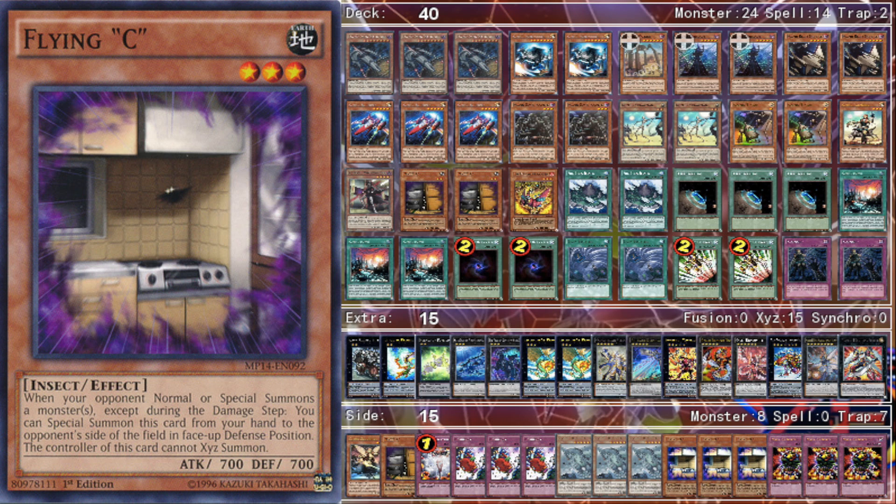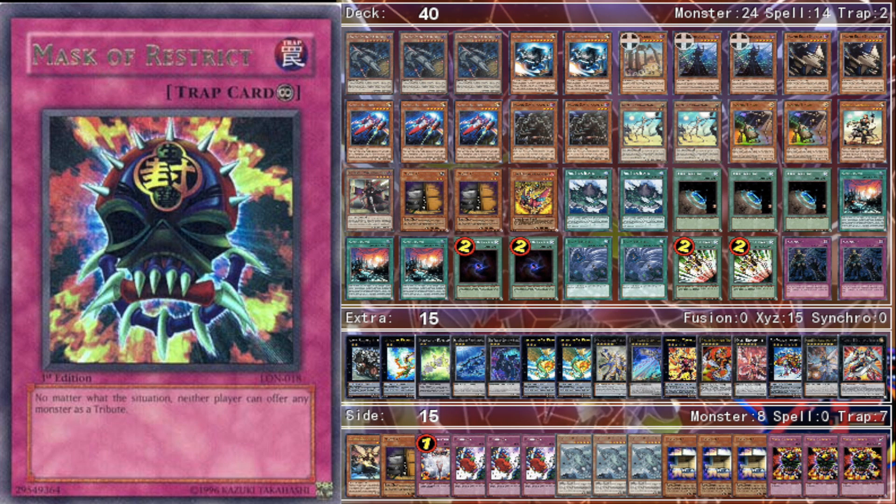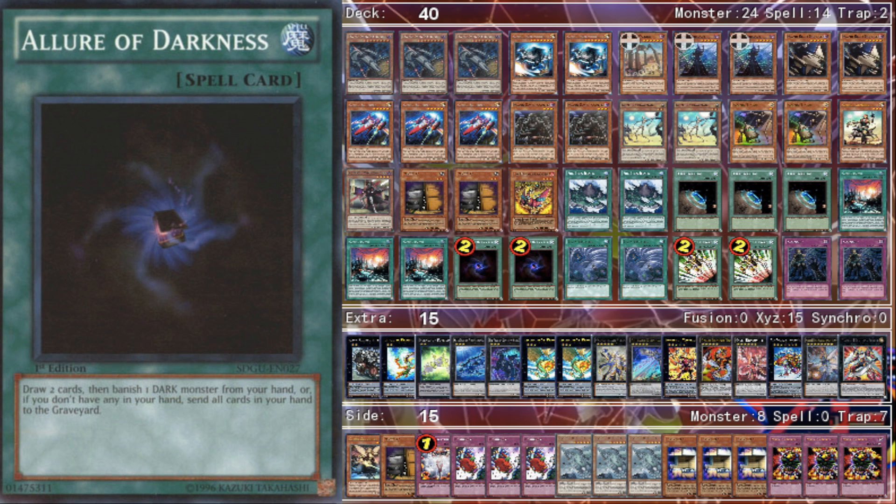I only side three cards for Burning Abyss and PK Fire — all I really need is Flying C. I honestly feel Cosmo with Fire King Island is just a better deck than Burning Abyss or PK Fire. If I go first, make Dark Ladies and Cyber Dragon Infinity, they're probably not going to win anyway, but dropping Flying C on them is definitely game over. Against Monarchs I think this is an inherently better deck, so I only side in three Mask of Restrict. I don't need to side in much for them.